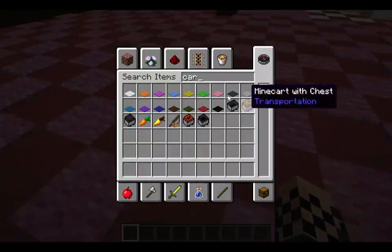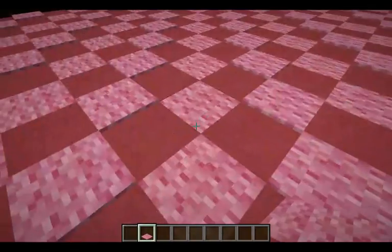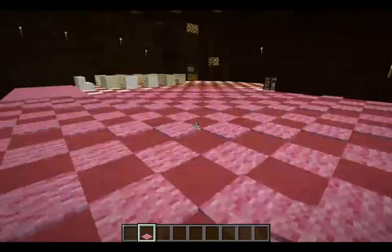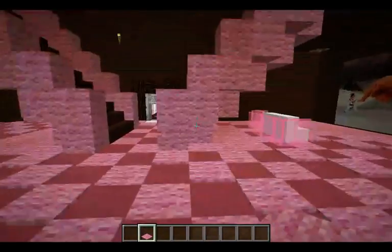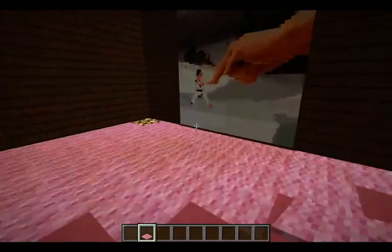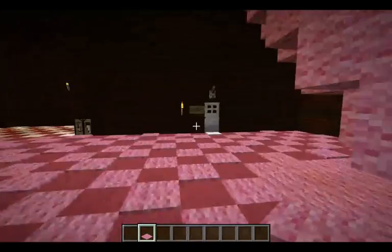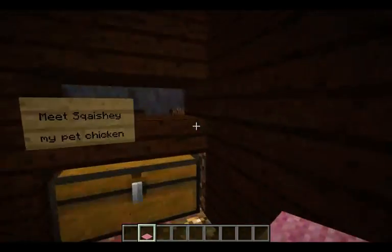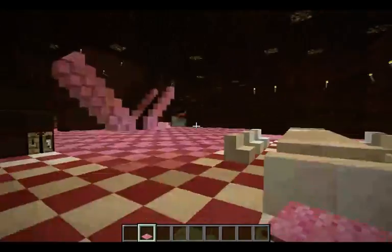Going inside, we have this wonderful pattern. I'll get a carpet out so she doesn't get mad at me. Under this pink carpet is glowstone — this one is just regular wool, and this one has glowstone with carpet on top. It leaves a really cool design on the floor. You've got a nice little quartz couch with pink glass around it.